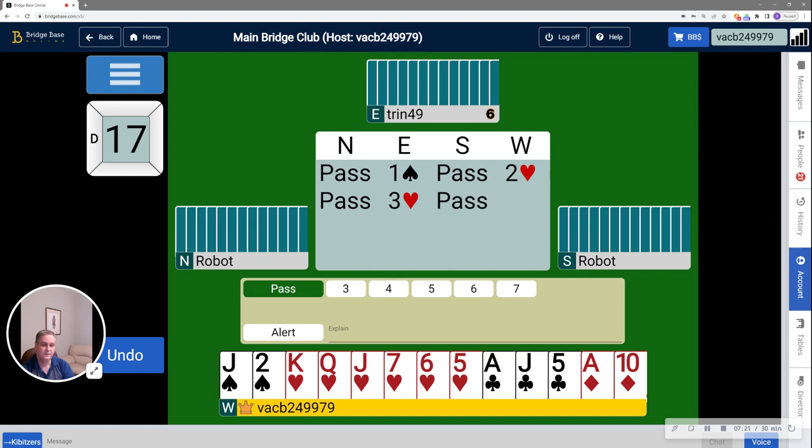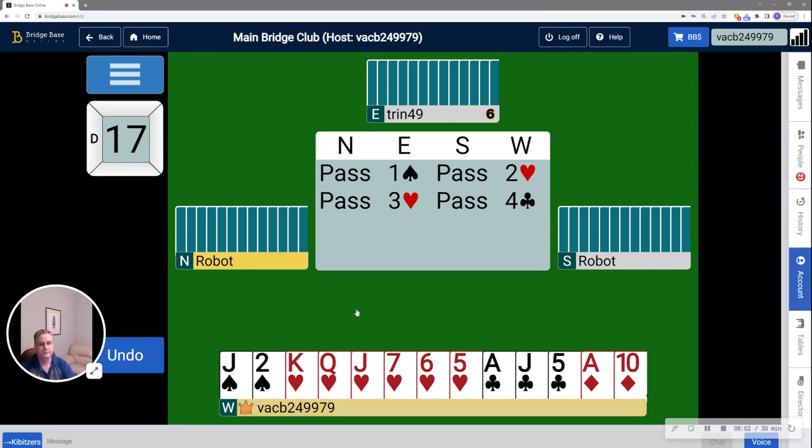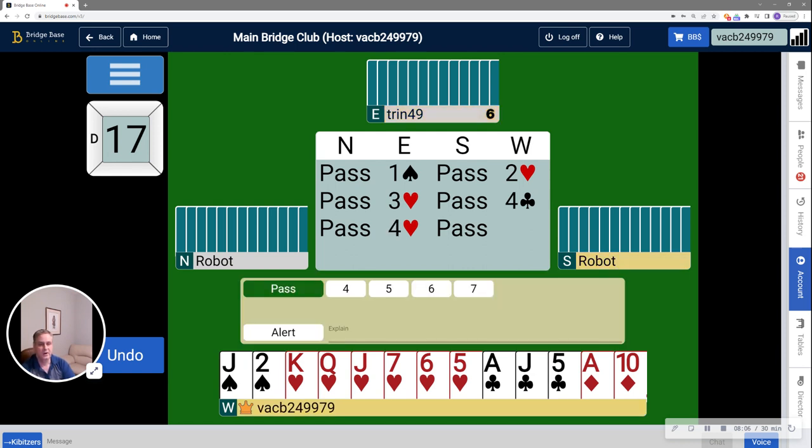Partner has raised to 3 hearts. Part of the reason people play two-over-one is that it allows you to explore for slam much more easily than standard American. Three hearts shows a non-minimum — if partner had 10, 11, 12, or even 13 points they would just bid 4 hearts — so 3 hearts really promises 14-plus high-card points and is not saying no to slam interest. I use cue-bids here: I'm going to bid 4 clubs because that's the cheapest ace or king I have up the line from 3 hearts. Partner has signed off in 4 hearts, which generally means they didn't like my 4-club cue-bid — it may be a problem in spades, or they simply don't have anything else to say. In any event, they're placing the contract and I'm going to go along with that.